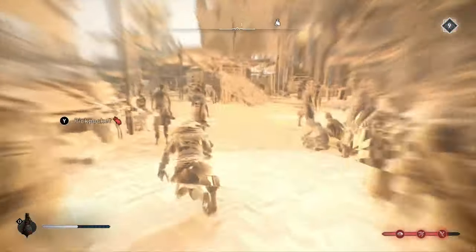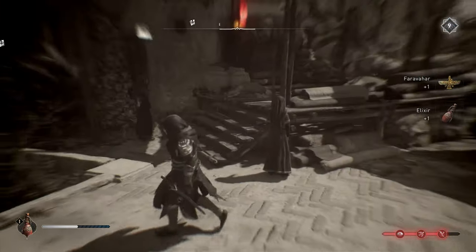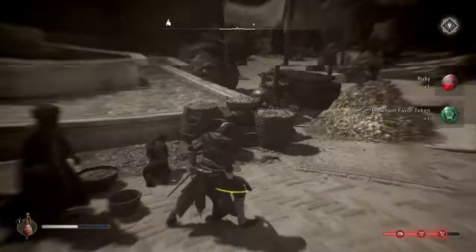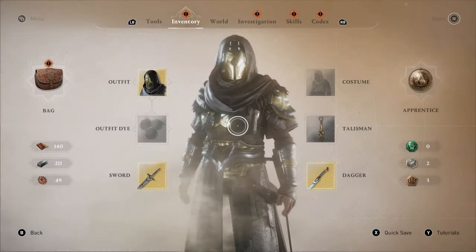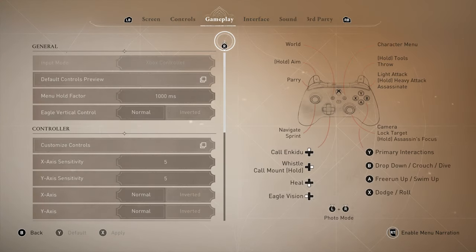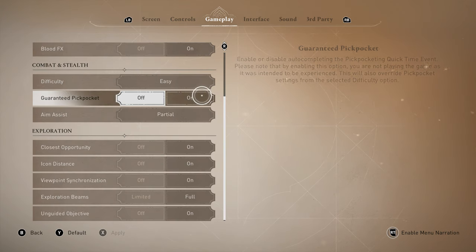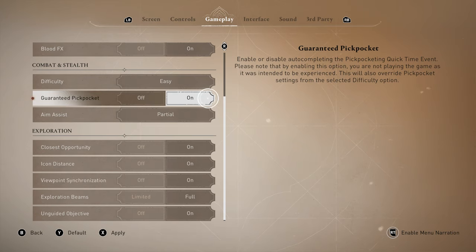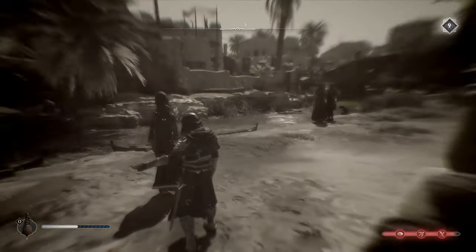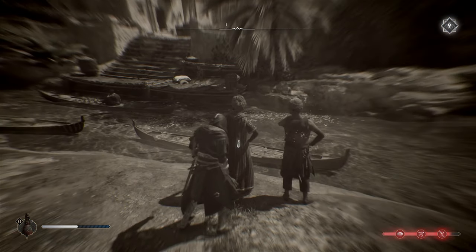This next pickpocketing feature takes a lot of the fun out of the game, but you can actually disable the timing pickpocket feature. If you pull up the menu, go to Options, then Gameplay, you can find a setting called Guaranteed Pickpocket. Turning this on means you can easily pickpocket anyone without ever worrying about getting caught. It literally feels like cheating, but it is a feature in the game you might not know about.